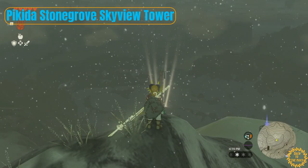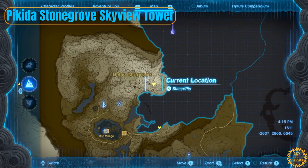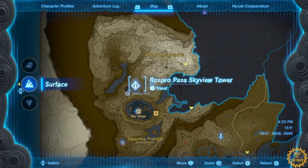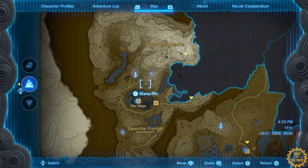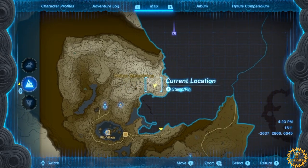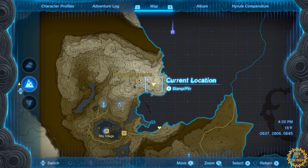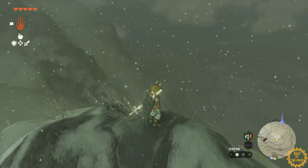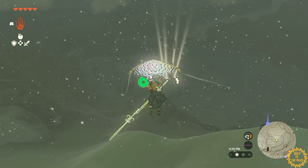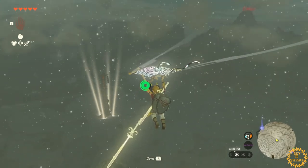Here we are at the next tower — we're almost at the peak of the Hebra Mountains and it's directly in front of us. Alternatively, you can start the Rito Village questline and it will lead you all the way through these mountains too. Now all we have to do is fly down there — there's no special trick to get this tower activated, just simply fly over.